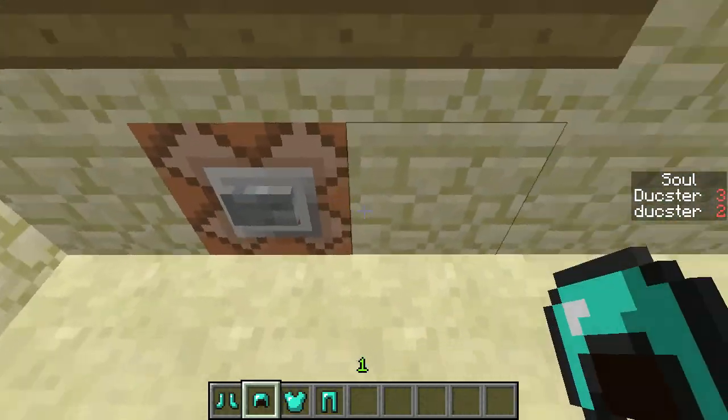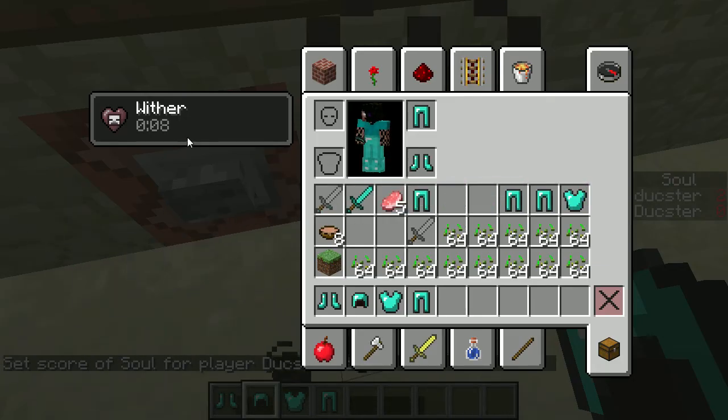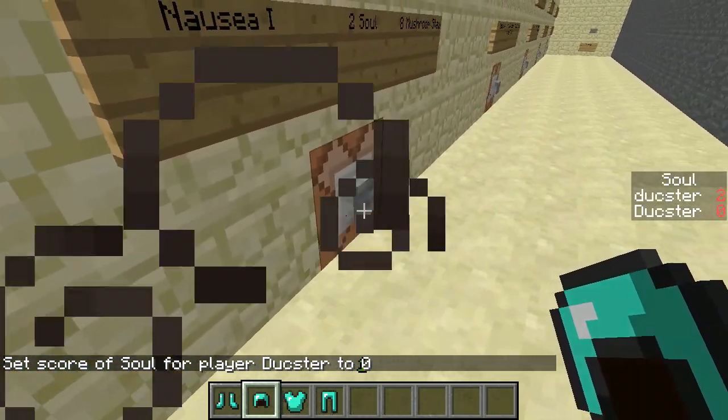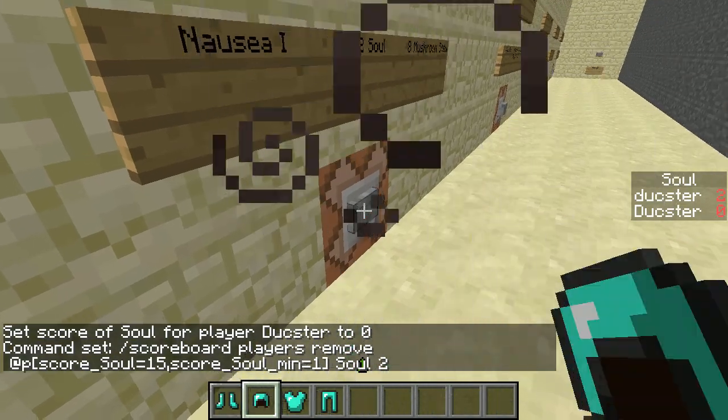Let me actually clear this up. I'll set soul to zero with the slash command, and now you can see I have the Wither effect. That's why you don't want to get to zero soul. Let's reset all of these so it checks properly.